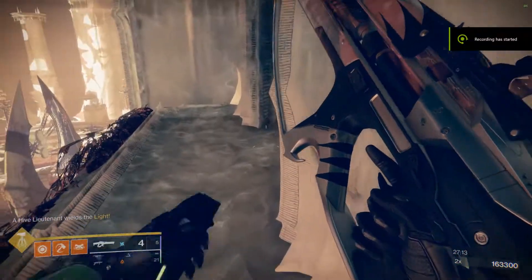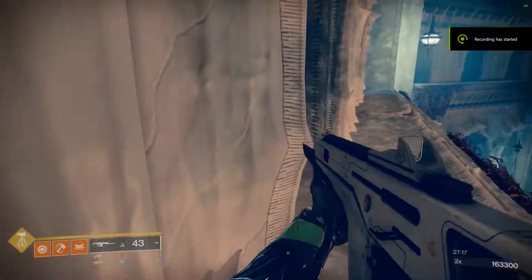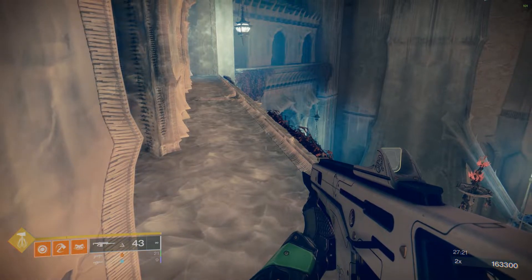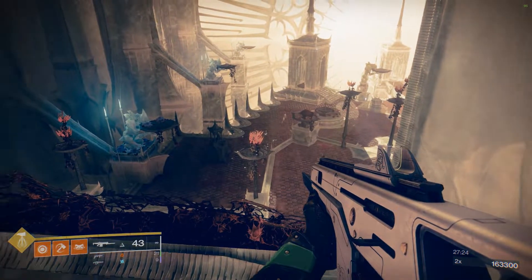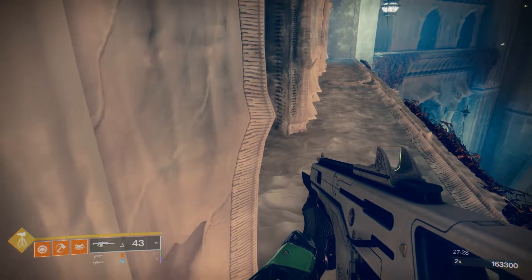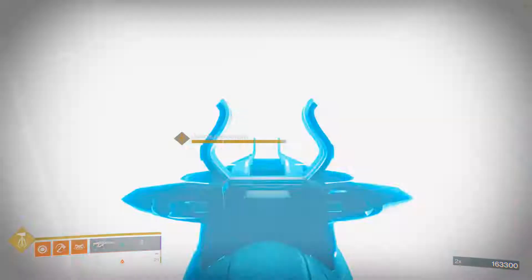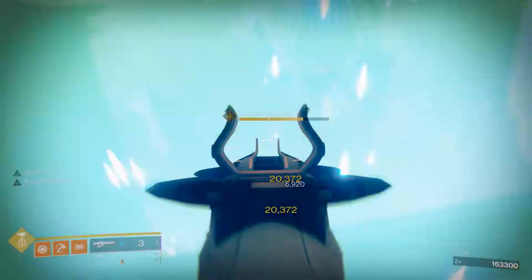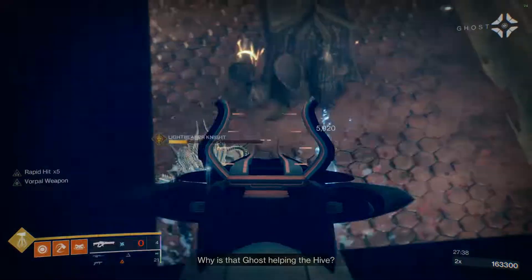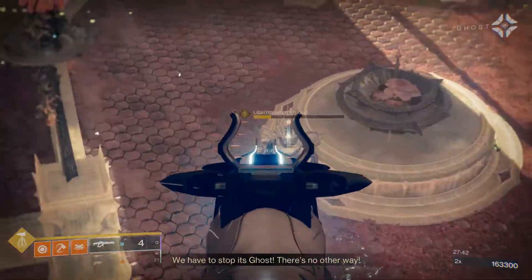I thought I'd throw a little bit of commentary over the top of this run so you get a bit of an idea of what's actually happening here. At the moment the Lightbearer Knight is in his overcharge ability where he throws shields around and then masks that will one-hit you. So I'm just hiding out of position until I hear the sound cue that he's changing back. There it is. So a couple of Storm Chaser hits — it doesn't do too much damage in this mode. We have to stop its ghost. There's no other way.